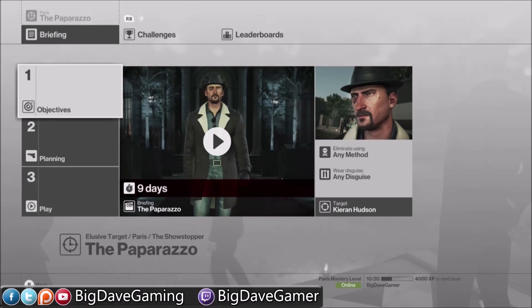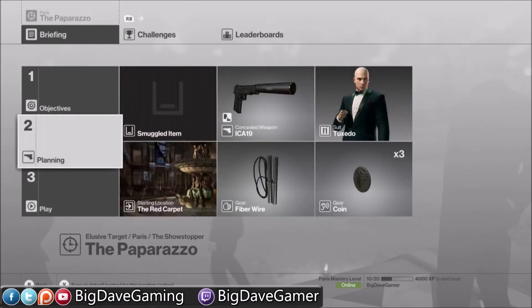Hey there everybody, this is Big Dave back with the newly reactivated elusive target, the Paparazzo. I'm going to be doing a much quicker and easier method than the one I did when he originally released a while back. We're going in with just the default loadout, so you can do this even if you just got the game and haven't unlocked anything.